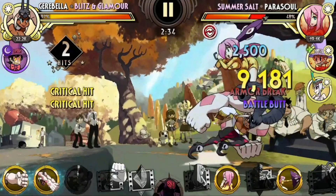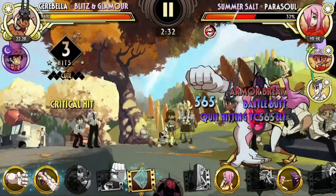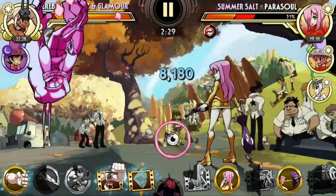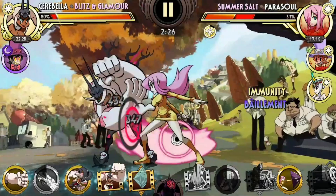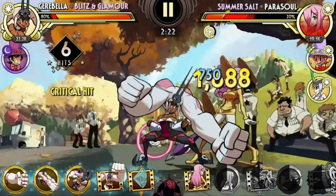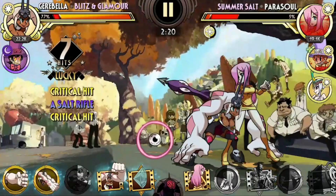This is why Special Move Cooldown is a pretty good stat to have on Cerebella, because if my Merry Gorillas and tag outs were fully charged I could do a combo loop. I'll show you this with Harlequin because it's more obvious with her.